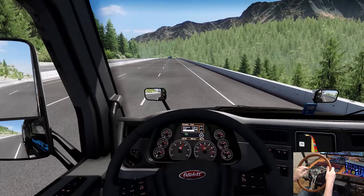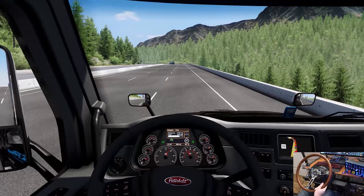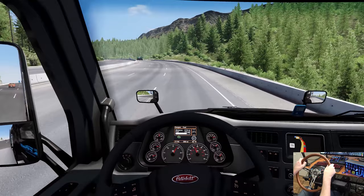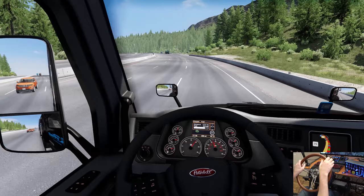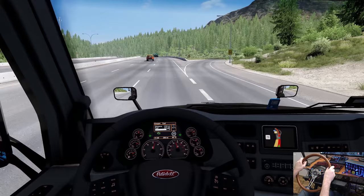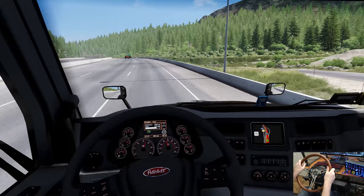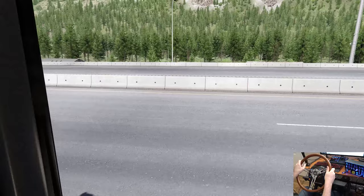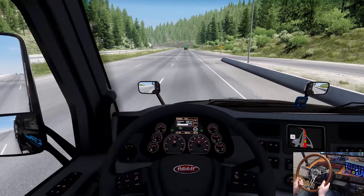Cannot believe it — ProMods you've done it again, we now have Canada and it's beautiful. This truck is working up this hill right now. We don't exit here, we continue on. What is that yellow icon? There we go, changing the next gear. I don't know what that icon is — maybe a viewpoint or a Canadian symbol of some sort.